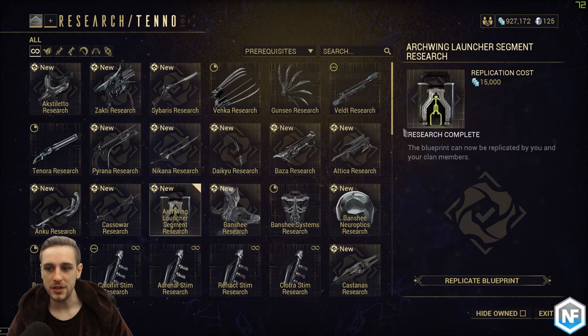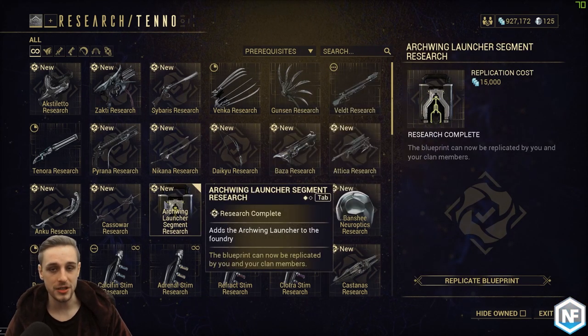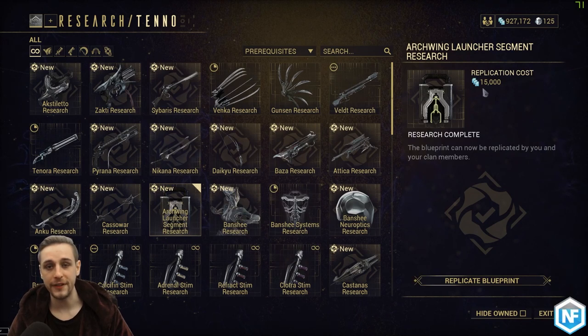Once you've completed the research — which does take 3 days, so get it started as early as possible — you can replicate the Blueprint for only 15k credits. Once you've done that, you can go to your Foundry as usual and build it, just like you saw in the Foundry on the Orbiter. And that is as simple as it is.